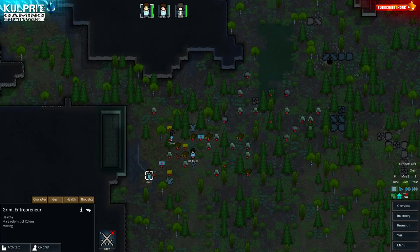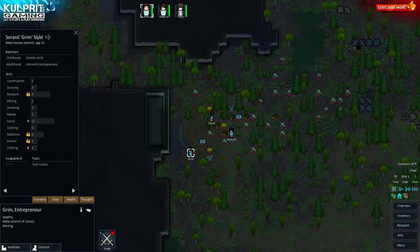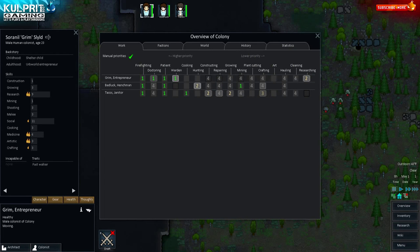Let me introduce you to the cast of characters. First is Mr. Grim — good-looking dude with a little afro. He was a shelter child, urban world entrepreneur. We're just gonna call him Grim. He's going to be our medical warden — the social skill is for dealing with prisoners, which is a very important part of this game.